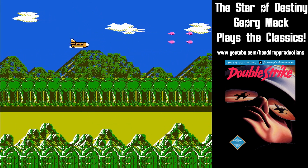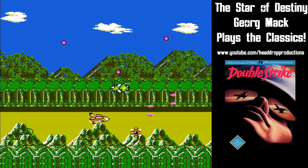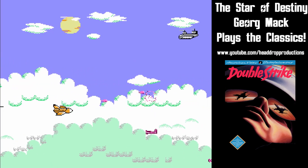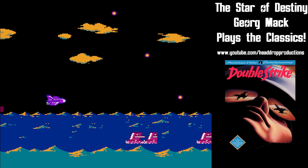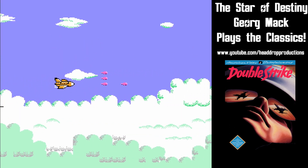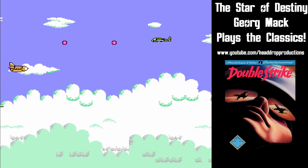Double Strike is a standard fly-to-the-right side-scrolling shoot 'em up. The screen is unencumbered by a HUD of any kind showing you your score, lives, power-ups, etc. You start with six lives, which you can find out with the press of the start button. Your guns are activated with the A button and shoot straight ahead. There are power-ups that can double and triple up your bullets as well.